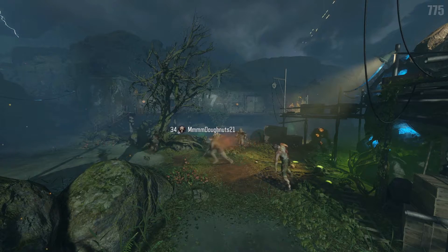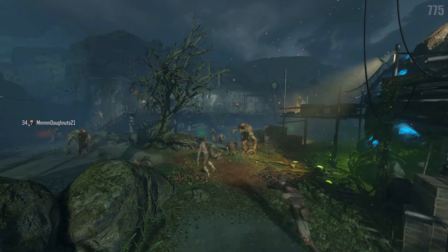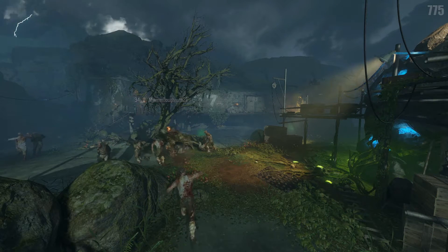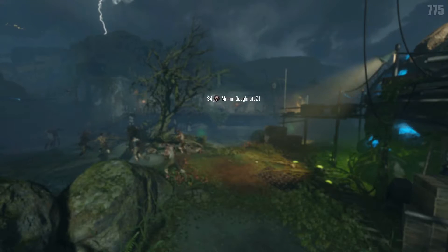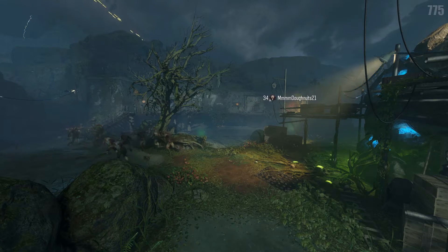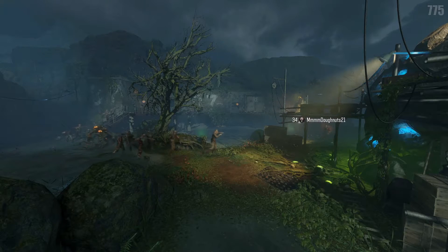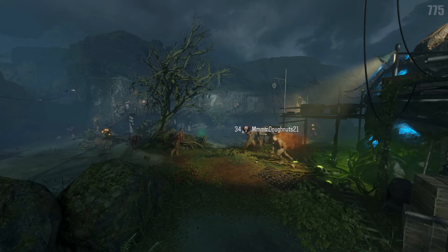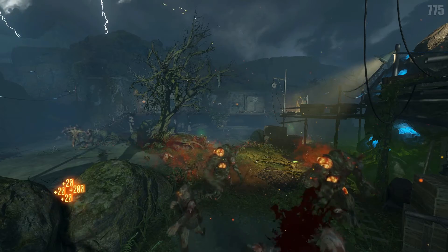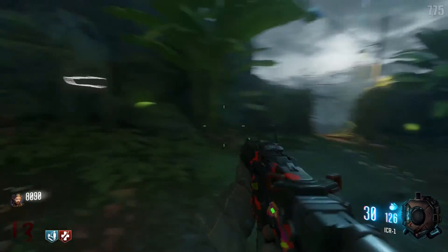That is basically the entire map — it's a big, huge, open, complex map. There are lots of different ways to get around, not as easily traversable as Shadows of Evil, but it's definitely fun. That is all of the areas we have here, so that is it for today. Thank you guys so much for watching, be sure to subscribe for more Zetsubou no Shima 101. I also forgot: there's a Kudo wall buy right here on the bunker, as soon as you walk in to the right. And the Bowie knife is right outside the bunker as well. Until the next Zombies morning, I'll catch you guys later, and as always, stay beautiful.